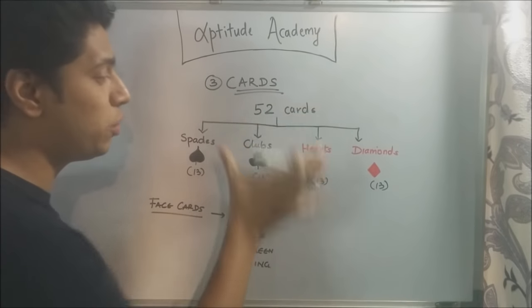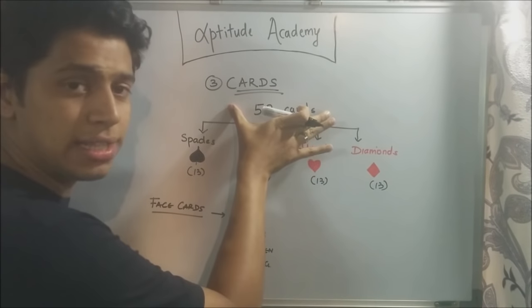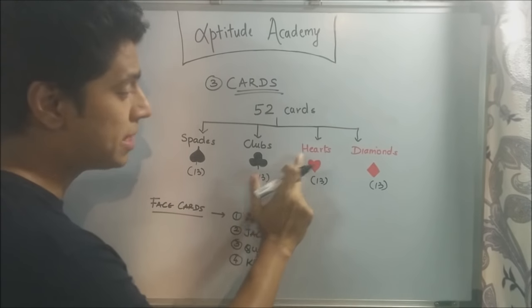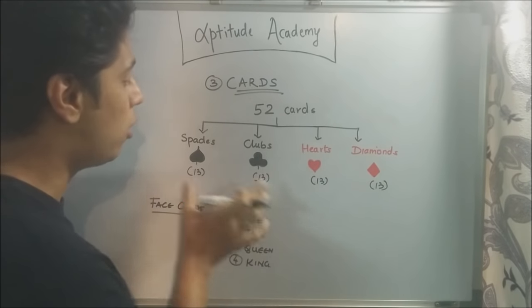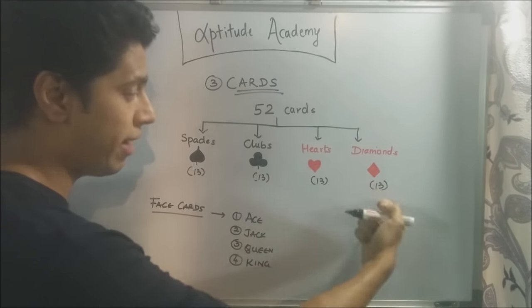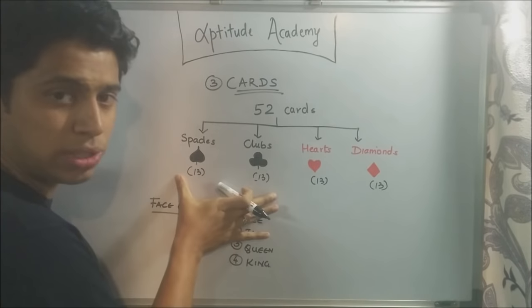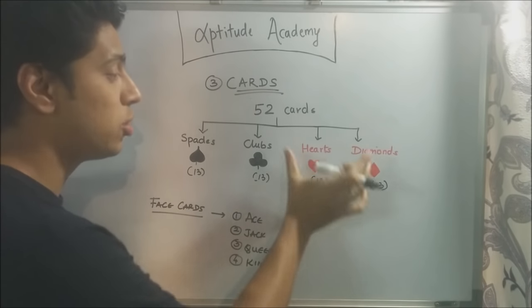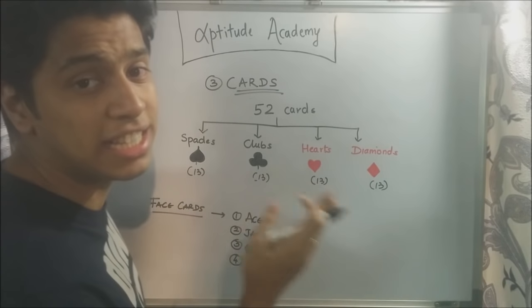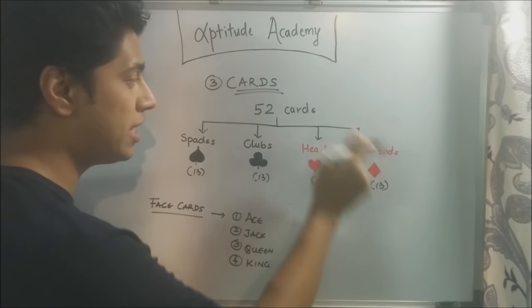Now in a standard deck of cards, you're going to have 52 cards. These 52 cards are divided into four suits: spades, clubs, hearts, and diamonds. These two are in black and these two are in red. So spades and clubs are black suits, and hearts and diamonds are red suits. Each suit has 13 cards, so 13 into 4 is equal to 52.